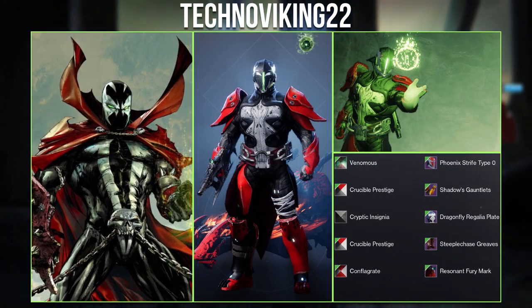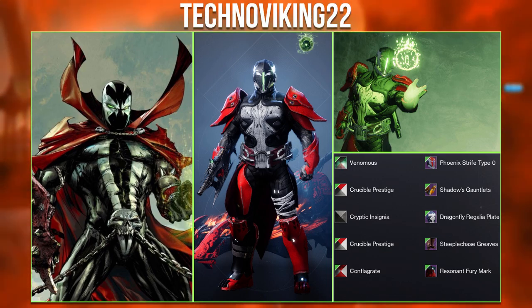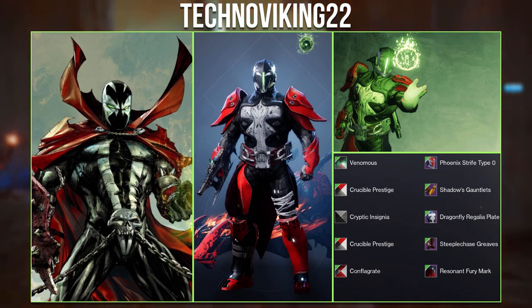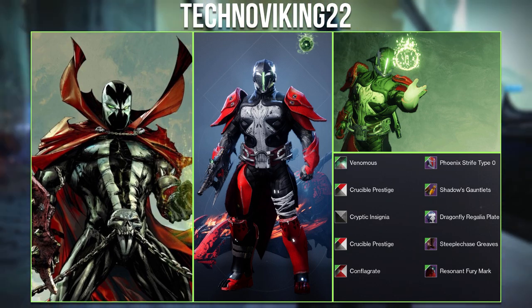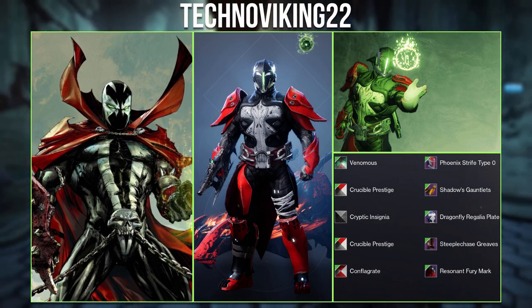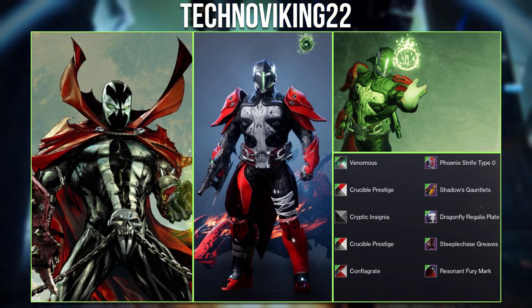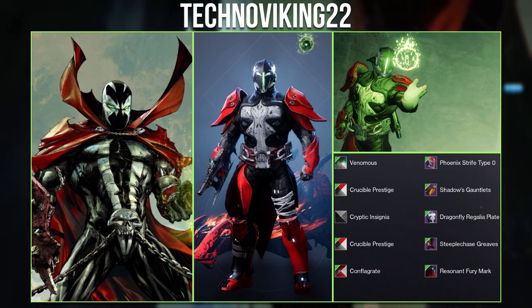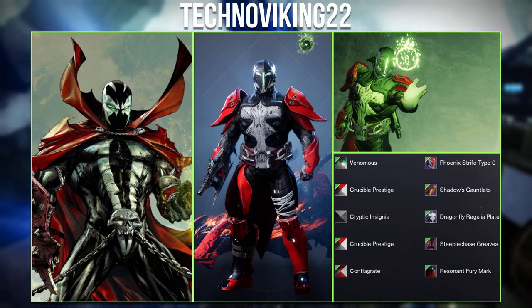This is one of the most unique Titan sets I've seen — the spawned set from Techno Viking. I particularly like the helmet choice as the pattern and glow match the reference very well. You can clearly see why they used the dragonfly chest — to match the torso pattern — and the shadow gauntlets to match the shape of the cape. Overall, hands down one of my favourite Titan sets I've ever seen. Really good job, Techno Viking.